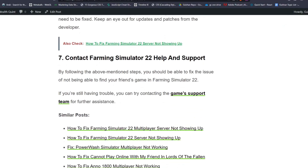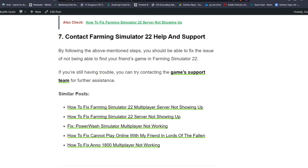Solution 7: contact Farming Simulator 22 help and support. By following the above mentioned steps you should be able to fix the issue of not being able to find your friend's game in Farming Simulator 22. If you are still having trouble, you can try contacting the game support team for further assistance.